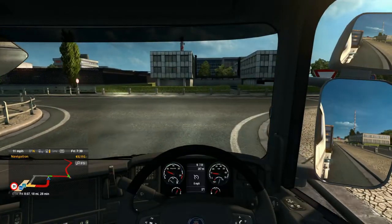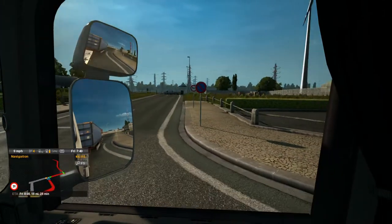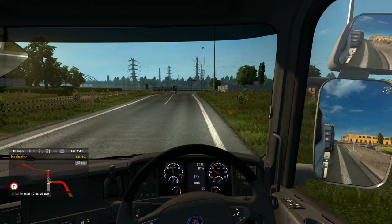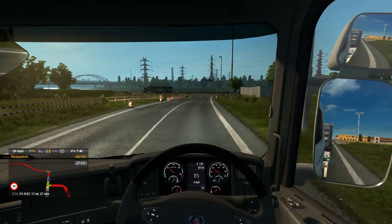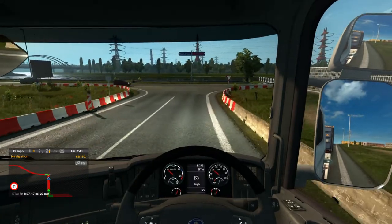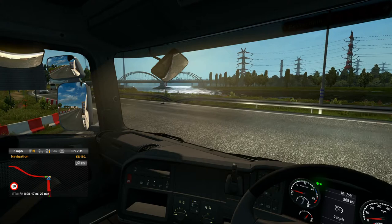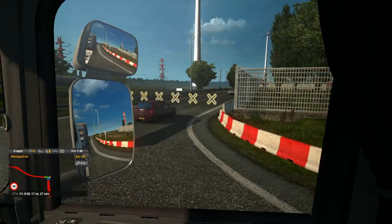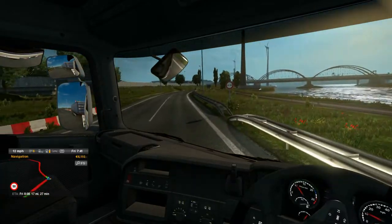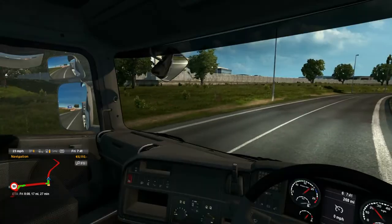The good thing about the Scania being right-hand drive is that's an even better bonus of having my own truck - it's right-hand drive. So I don't have to worry about smashing up the crash barrier, which I would if it was left-handed. Anyone who watches my channel a lot will know I don't get on with left-hand drive trucks at all. Another bonus is I know the width of Scanias because I've driven them for a long time, so I know if I'm too close to a barrier. Off we go then - windmills!